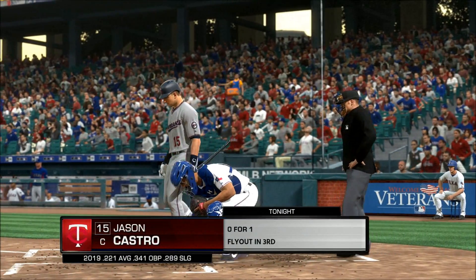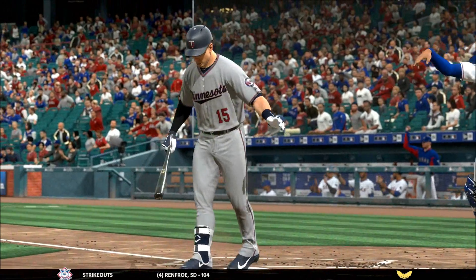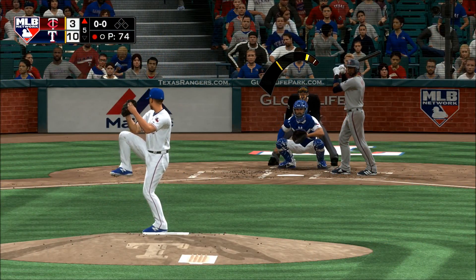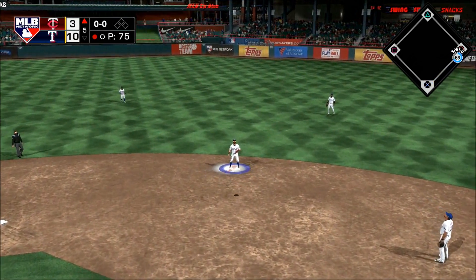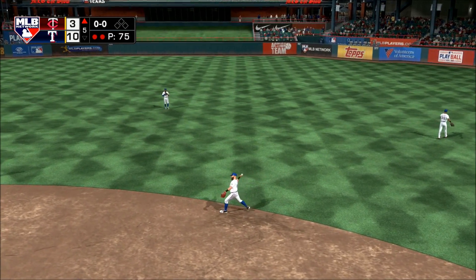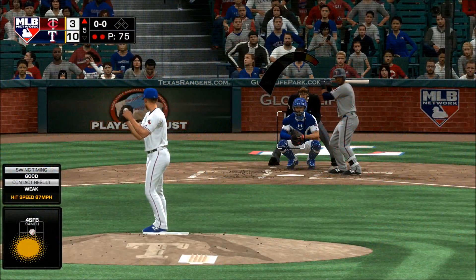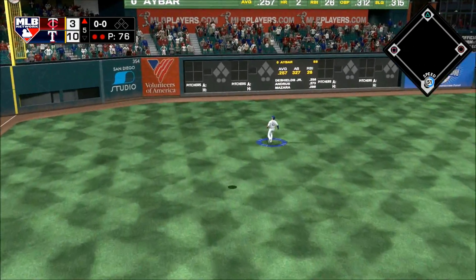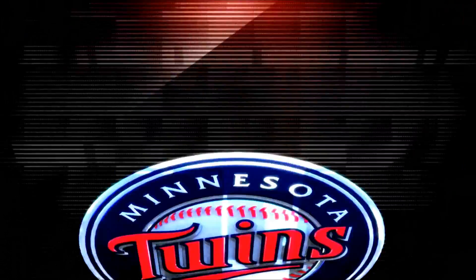Jason Castro the catcher is in. The fastball is right by him as he swings and misses for the first out of the inning. Ready to deliver — here's the first pitch, there's a swing and a high pop up, the door is there for it, and that's the second out of the inning. Two are gone. High and deep to left — this one's got plenty of distance, and gone — an absolute bomb!